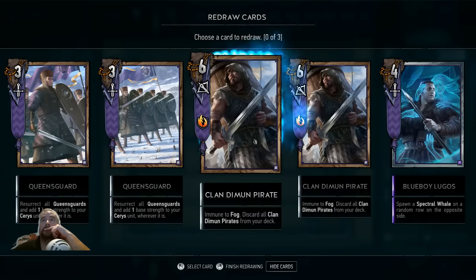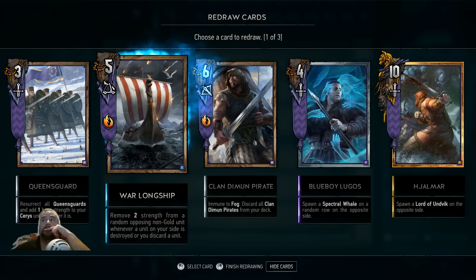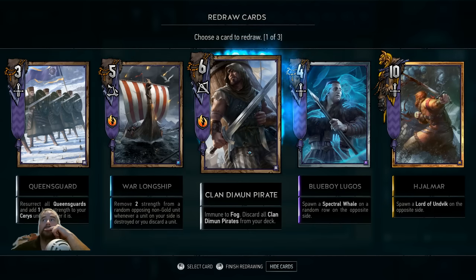Don't need two of him — it's always your first mulligan. It's Clan Dimun Pirate. You don't need two of those. That's a good combo right there. Sure, he'll use similar tactics.